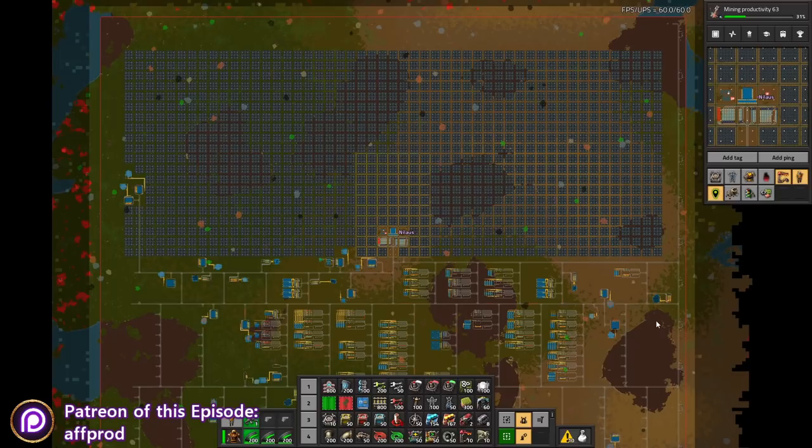Welcome back to Vectorio, Make a Base in a Book. My name is Ninos and this is episode 50 of our Let's Play. Woo, celebration! And we're still barely maintaining 60 updates, even on a zoomed out view. So I'm pretty happy about that with the whole base churning.